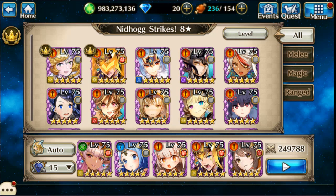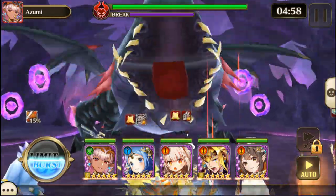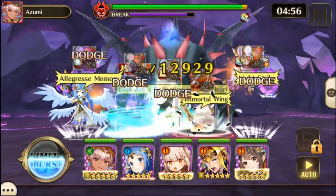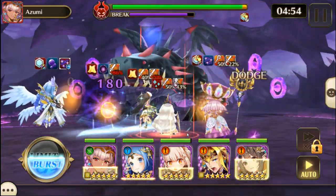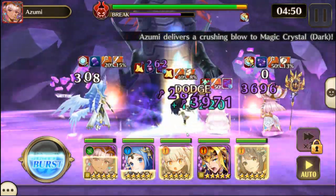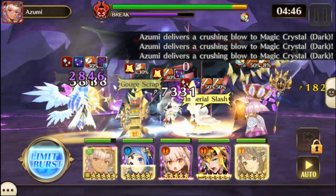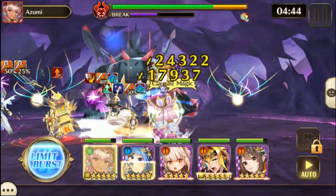So here we go with the fight. Let's kill a giant lizard here. Nidhogg is considered a beast and is grounded. The races he targets are Aesir,